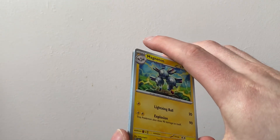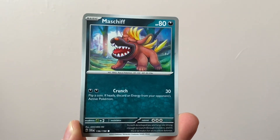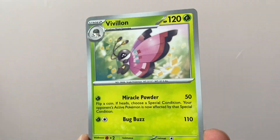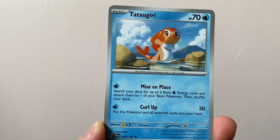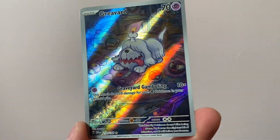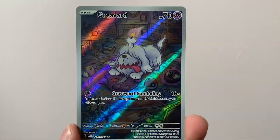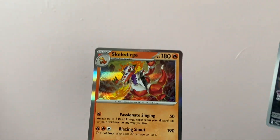Is this the booster pack we get the Guardian of War in? I really need it. We've got a Clodsire, Greavard, Maschiff, Revavroom — it's kind of like Venomoth. We've got a Dachsbun, Tatsugiri, Stoutland Reverse. Oh — Greavard Art Rare! I do have this one; I think I've got two or three copies of this card now. It's not one we need, but I'll definitely take it. Maybe get this one graded. And we've got a Holo Skeledirge in the back.